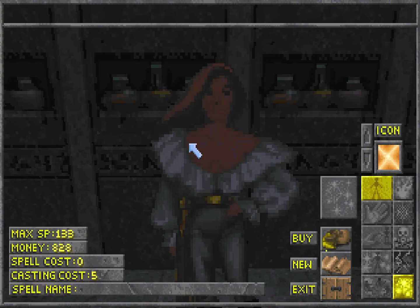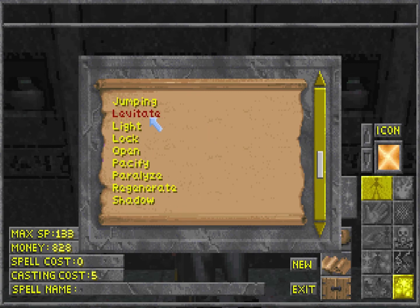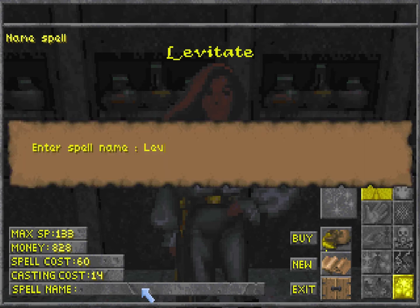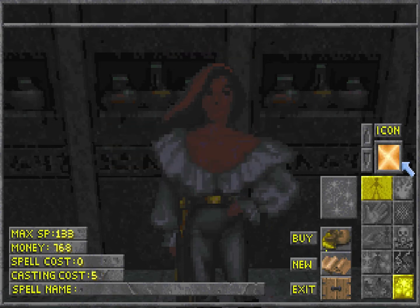Alright, more spells. We need some spells to help navigate dungeons — first of all being Levitation. And Slow Fall — those are always nice to have. So let's do Levitate. I'm going to do the same little trick. The duration 1 to 2 doesn't work like the magnitude 1 to 2, because it's 1 plus 1 per level — it's a little different. But we're going to do for every 2 levels, which will more than halve the cost. Let me pick an icon — that's good for Levitate. Purple. Just call it Levitation. Bye.